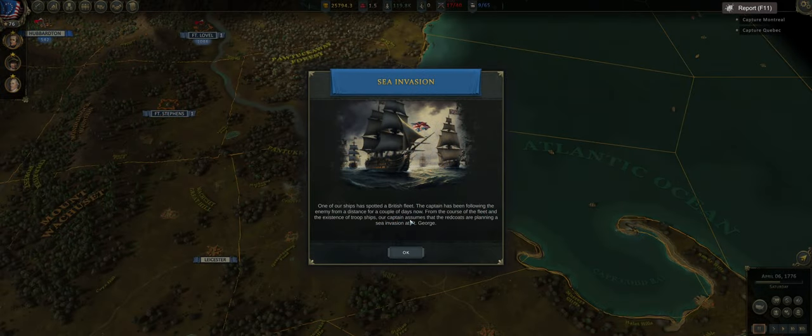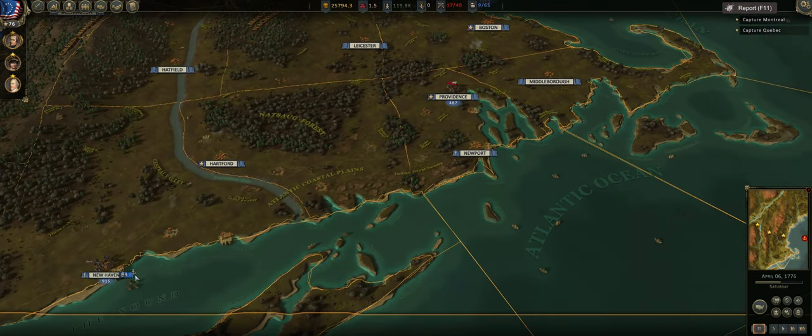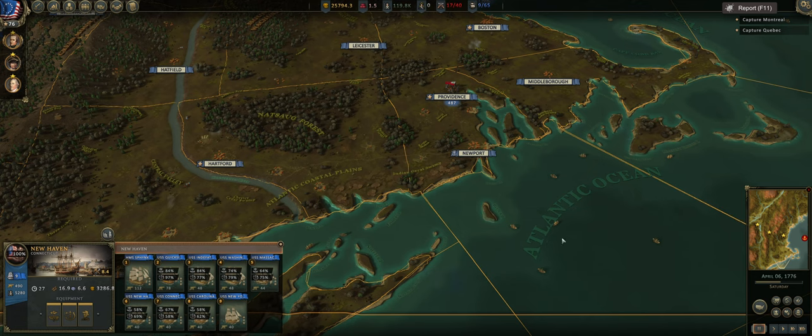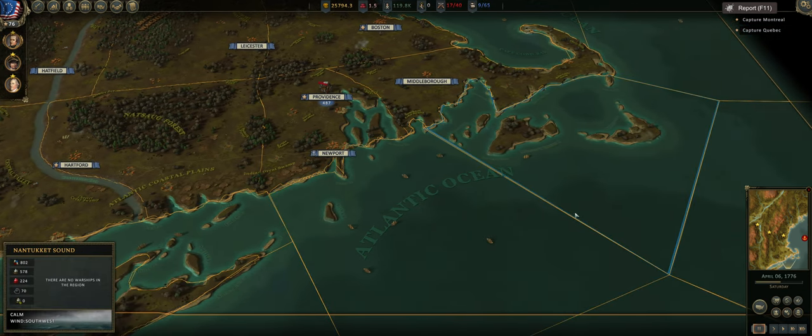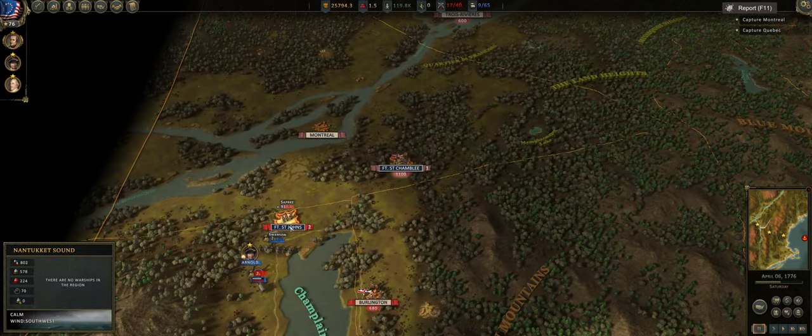Sea invasion! I was talking about it — we're expecting a sea invasion. The captain has been following the enemy fleet, and our captain assumes the redcoats are planning a sea invasion at Fort George. I am perfectly fine with them moving forces up to Fort George — it's when they move their forces back here that concerns me. Some people intercept sea invasions with their fleets, but our fleet is badly damaged. I think we engaged a large enemy fleet at the very end of the last episode.